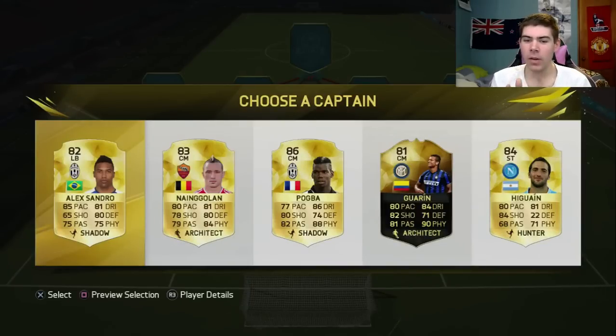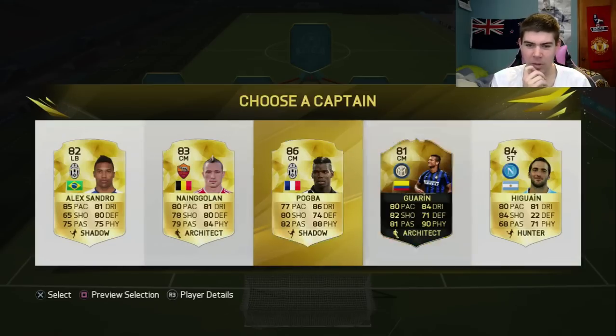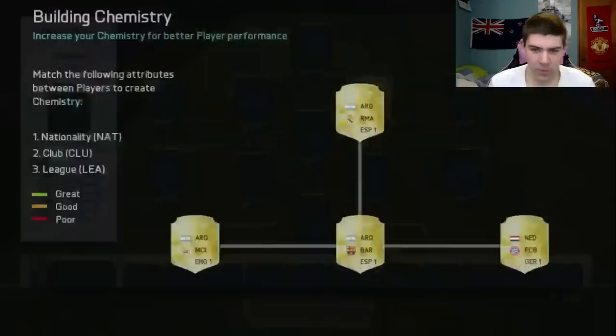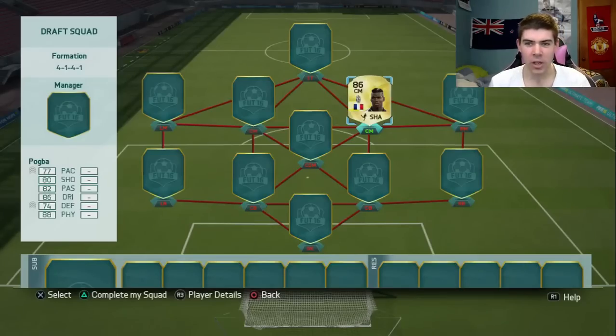Captain choice is Pogba or in-form Guareen. I've heard in-form Guareen is a freaking amazing card and if you look at his stats they're pretty good, but I've heard good things about Pogba too. I'm going to go for the Pogs, so we've got Pogba in there. Yes, I know how to play FUT Draft - I've watched a lot of games.